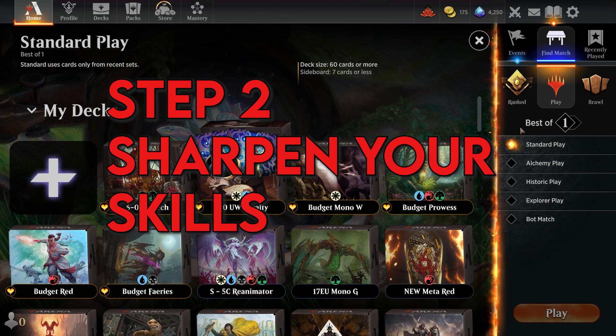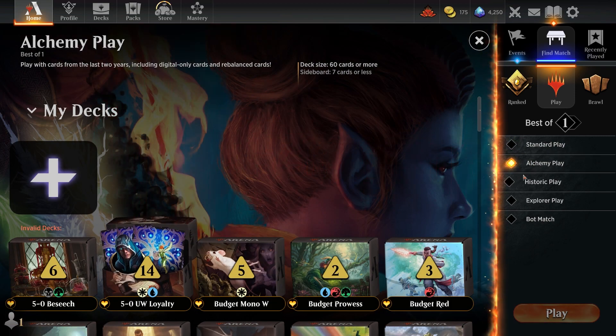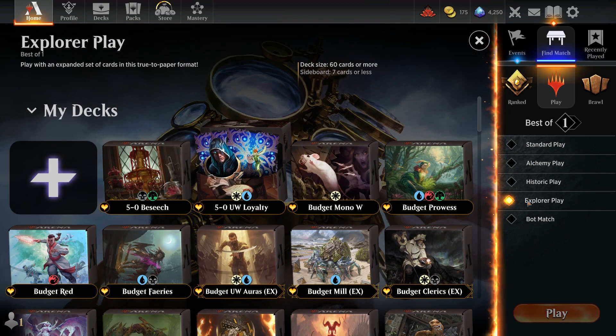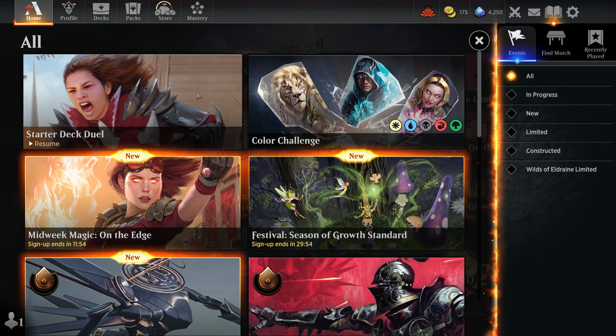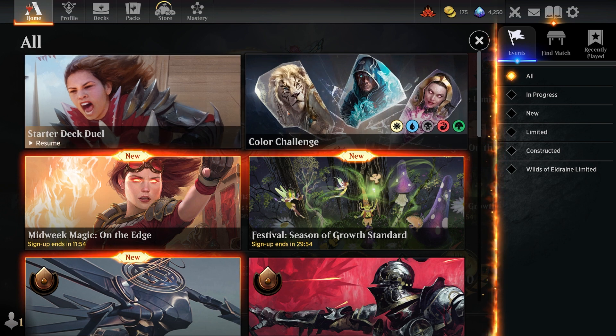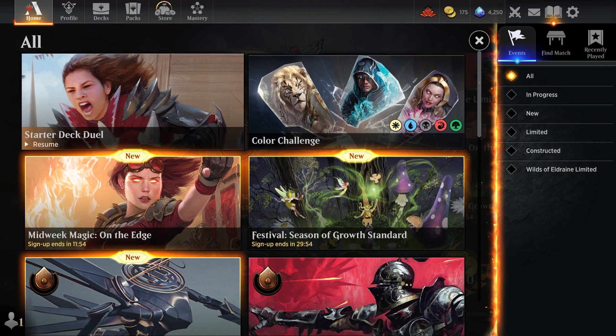Step 2, sharpen your skills. Practice as always makes perfect — it's that old saying. Take advantage of the free play modes and events to improve your gameplay. Learn from your defeats when you lose, identify your weaknesses and then tweak your deck accordingly. You will be amazed how far dedication can take you just by not giving in and keep playing.